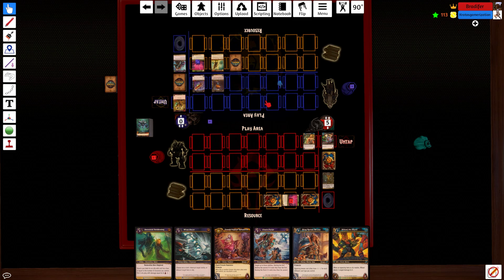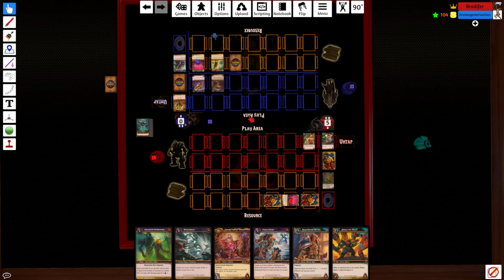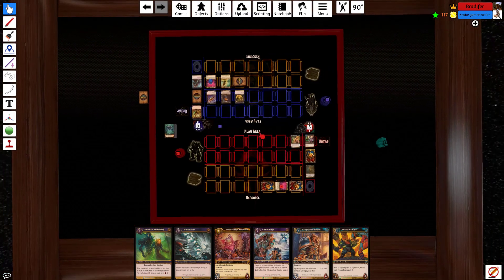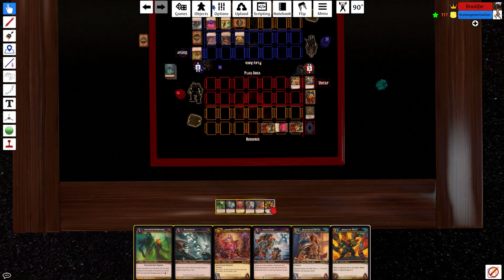Opponent untaps — trying to figure out how to deal with Atom. Atom is a pretty difficult card to remove. Opponent says pay one, cast a Purloin. That's going to happen because I don't have mana to counter.